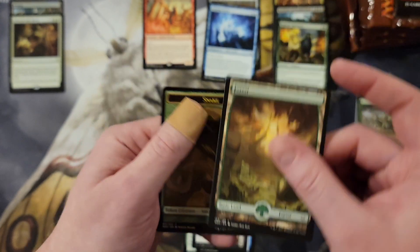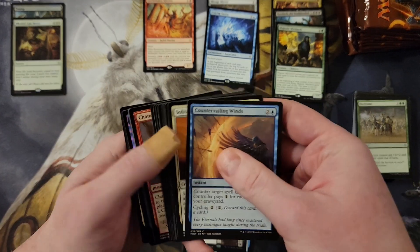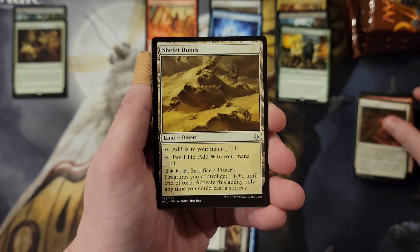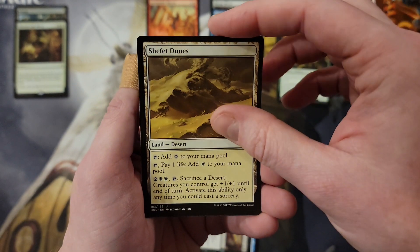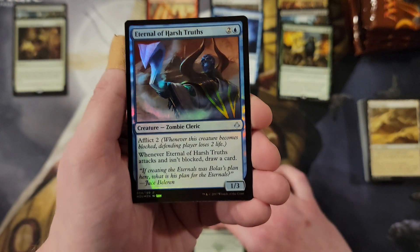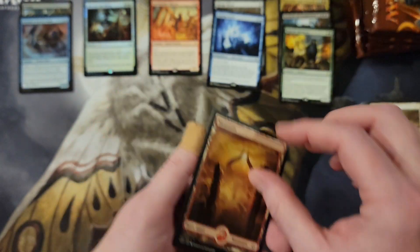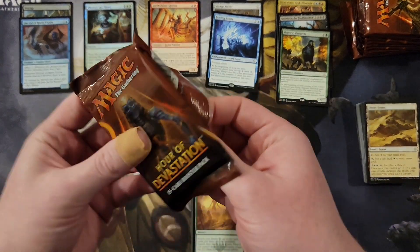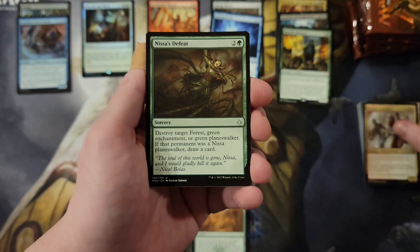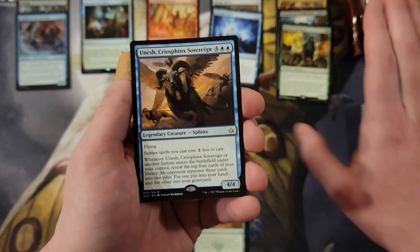Look at that Forest — cool Forest! Not going to stop too long here, we are on a hunt. Success 100% depends on pulling invocations. Gideon's Defeat — this is when Gideon died, right? The Locust God in the background causing all kinds of destruction. Eternal of Harsh Truths, foil uncommon, and a full-art Mountain. We are done with the first third of the box. Let's keep cruising. Resolute Survivors, Defeat, Desert's Hold — Yahenni! That's one of the mythics we don't want to see.